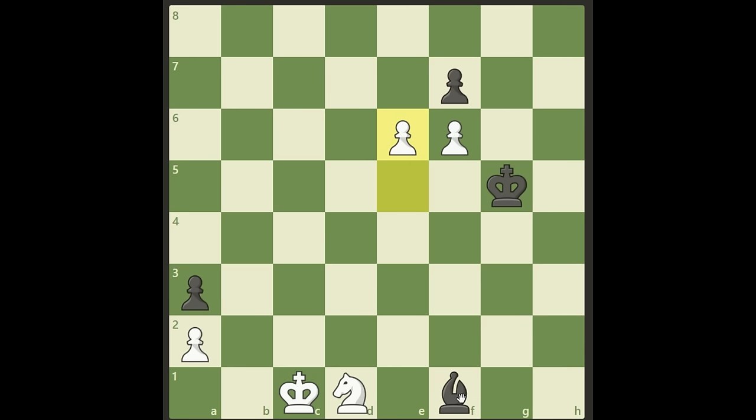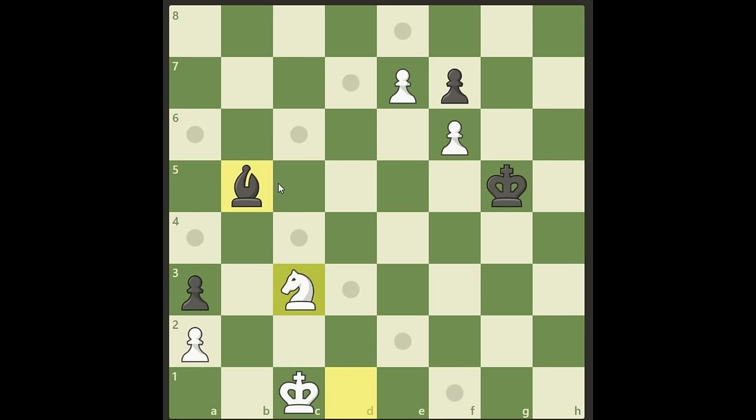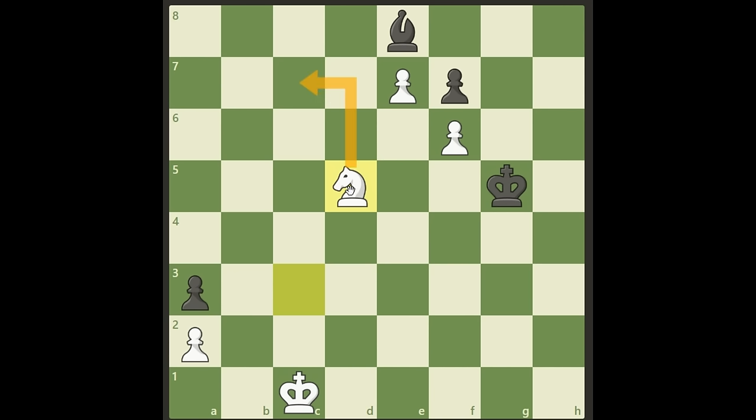But black can play bishop c4, attacking here and also covering if we take here. Now we must play e7 right away, threatening to promote on e8. Black can play bishop d5, but then comes knight c3 attacking the bishop. It has to move within this diagonal. Let's put it on e8 perhaps. And now we can play knight d5, covering this and also threatening knight c7. This is a very strong move for white.